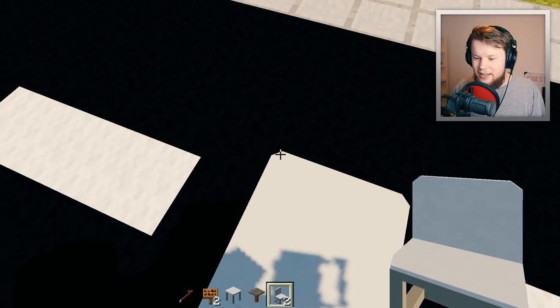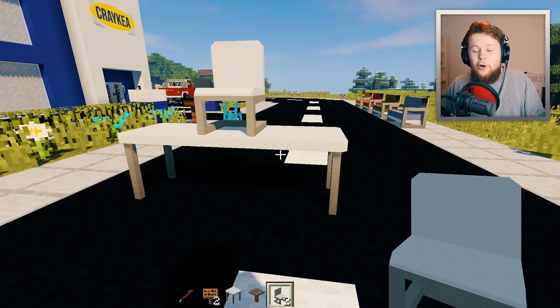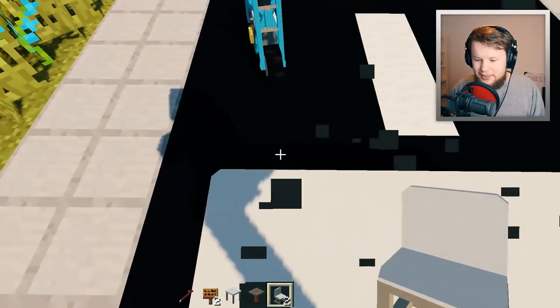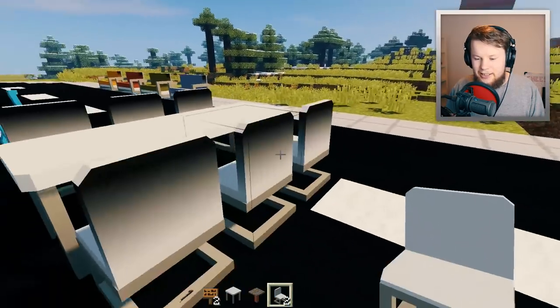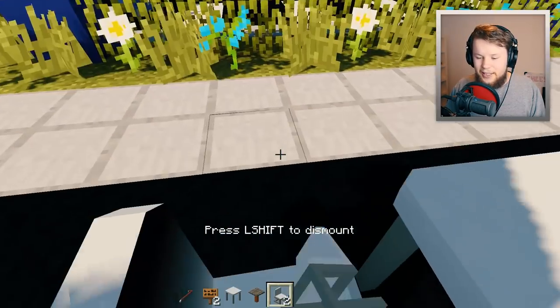That's kind of the same with the modern table as well — you'll notice that the corners there actually have this little slight angled piece just to kind of make them feel more modern rather than a cheap table. So yeah, you can actually create a really nice kind of dining table with these. You can, of course, sit on these as well — just right click on them.